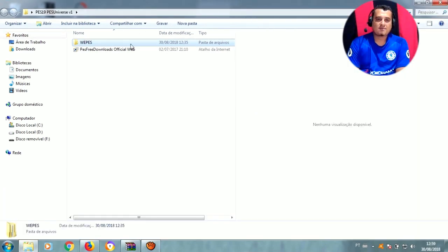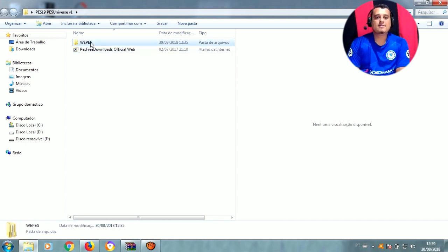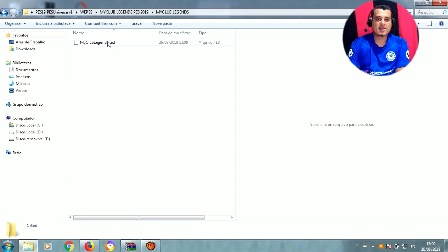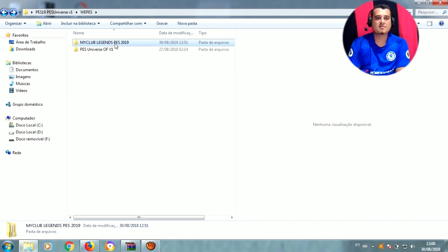Dentro dela galera contém a pasta WEPES. Dentro dessa pasta WEPES, lembrando que tem o site da PES Universe. Essa pasta que vocês vão copiar pro dentro do seu pendrive. Tem aqui o My Club Legends PES 2019 - você vai instalar também os Legends, inclusive o Beckham, V1. E tá aqui o Options File também dos clubes, das ligas genéricas, mais seleção, uniforme de seleção.